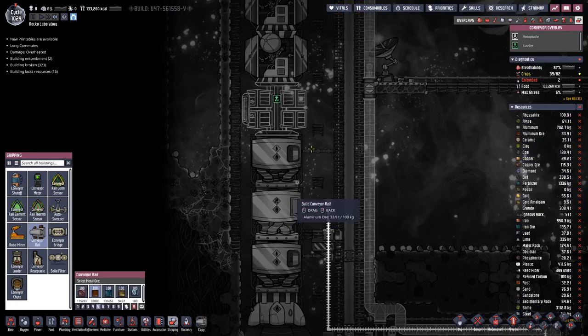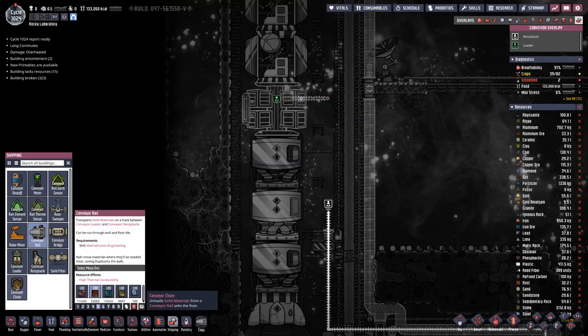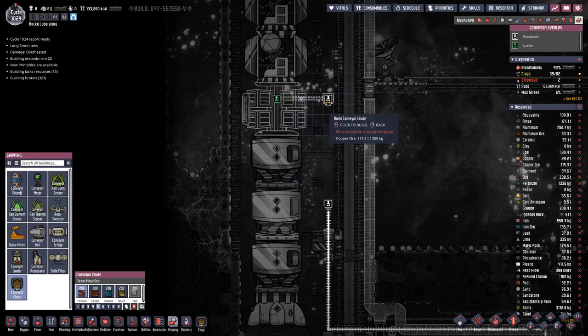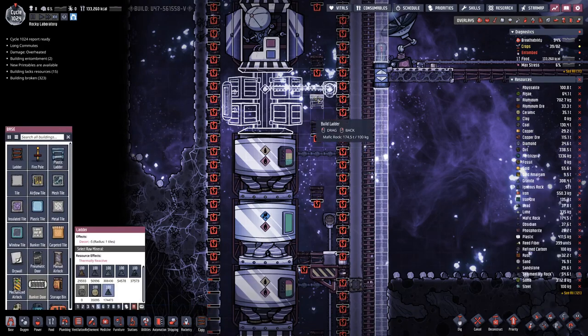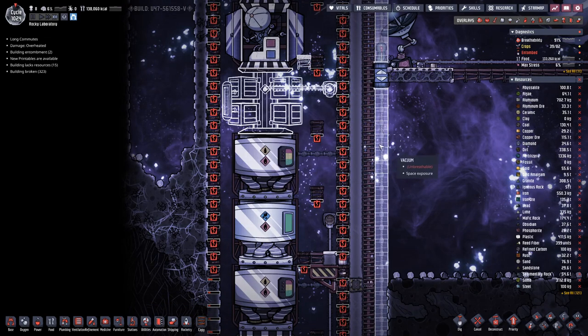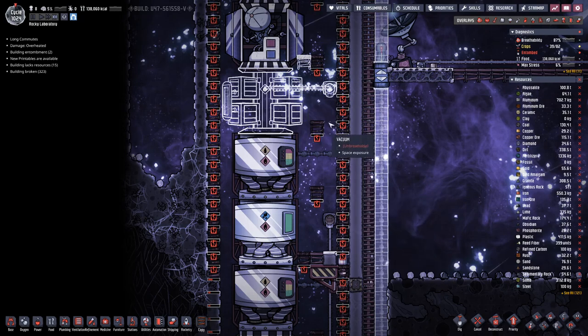For the cargo module we also need a loader, and we'll keep it simple and just drop everything here. Need to get a bit close to reach that — hopefully that will do the trick, otherwise we will have to place a gantry there.